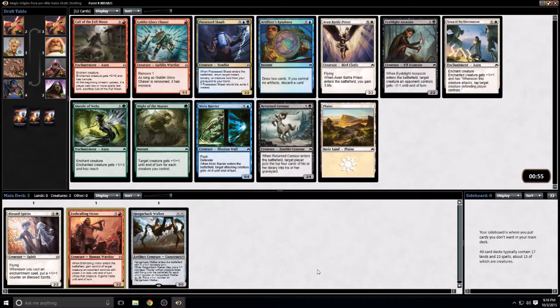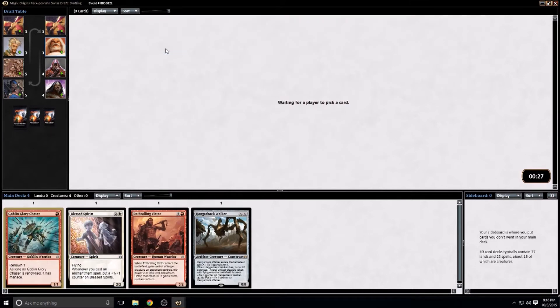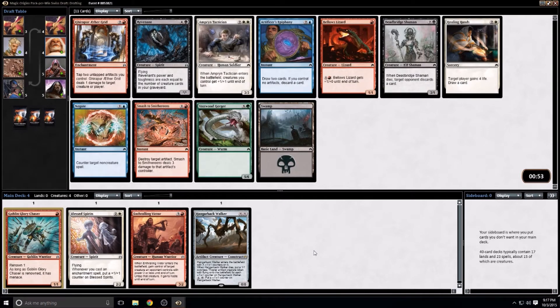So here we have one good green card, a couple decent red cards, a couple decent white cards, and an okay black card. I think it's okay to pick anything in white or red that I think I'll play. I'm going to take the Glory Chaser — I'm not a huge fan of Call of the Full Moon, since all the opponent has to do is play two spells in one turn to get rid of it. By turn three it's realistic that your opponent could remove it.